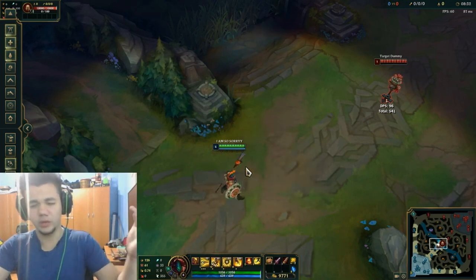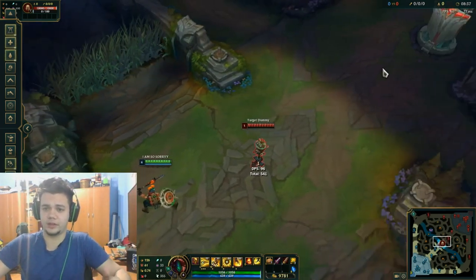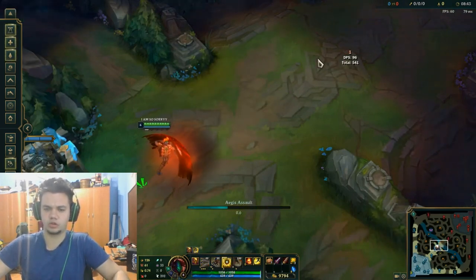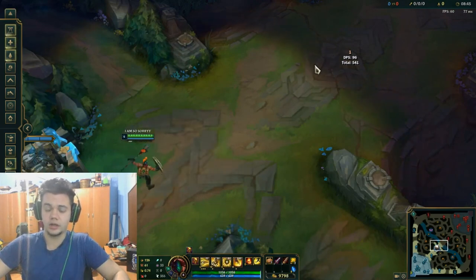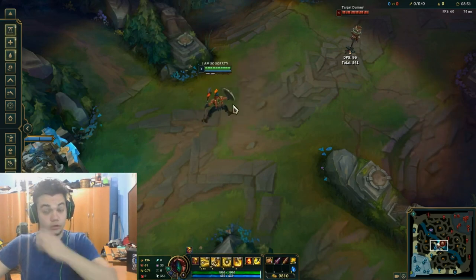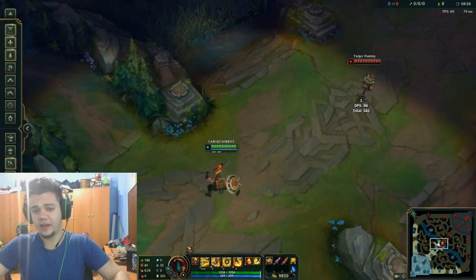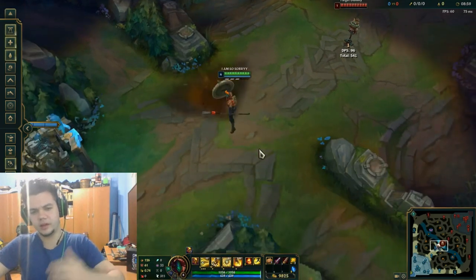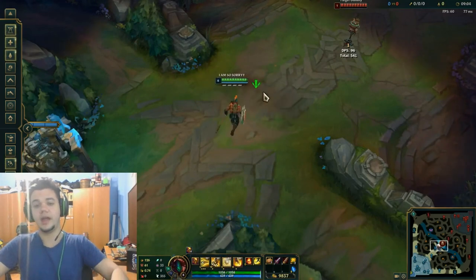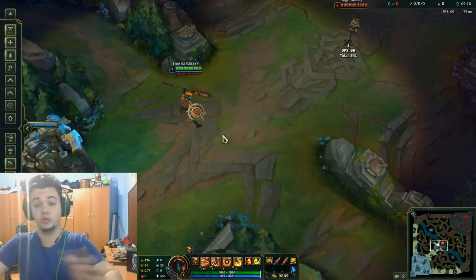How can we use this? Well, for starters, you can use it to block a Fizz ult. If Fizz ults you and wants to engage on you, but if you use E right towards that direction, his ultimate will be useless. He has to actually get behind you while you're using E so that his ult will do damage. Same with Zed — if he ults on you, he'll have to come before your E. He has to be behind you when the ultimate pops. So he ults you and he has to get somewhere out of your E range, because if you E towards him exactly when his ult explodes on you, he won't deal any damage.